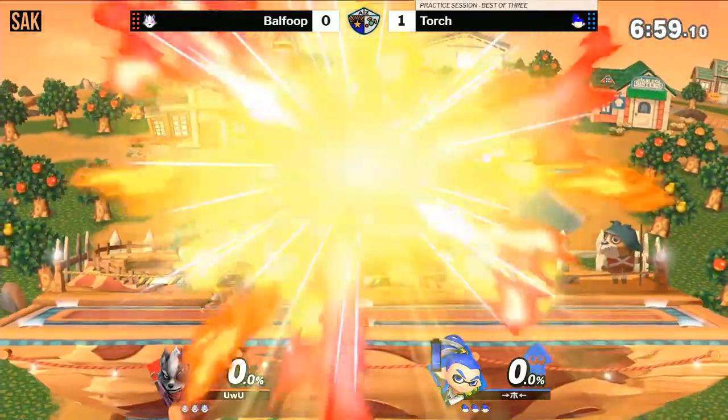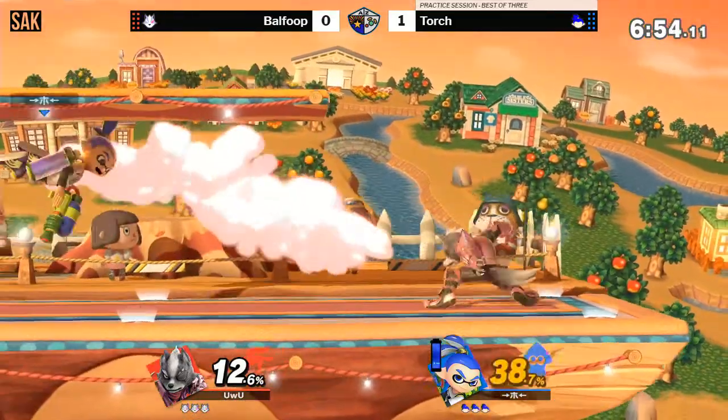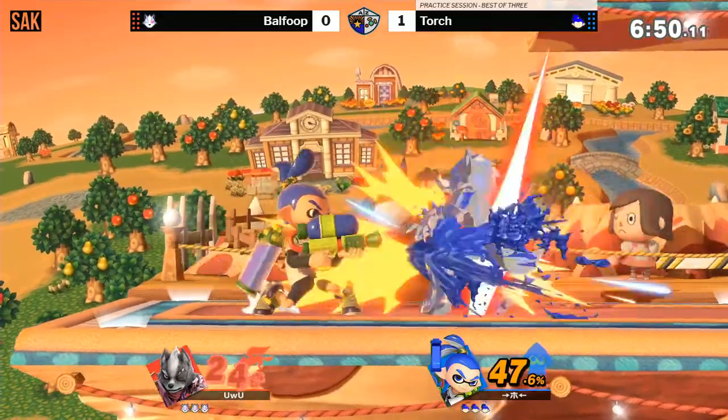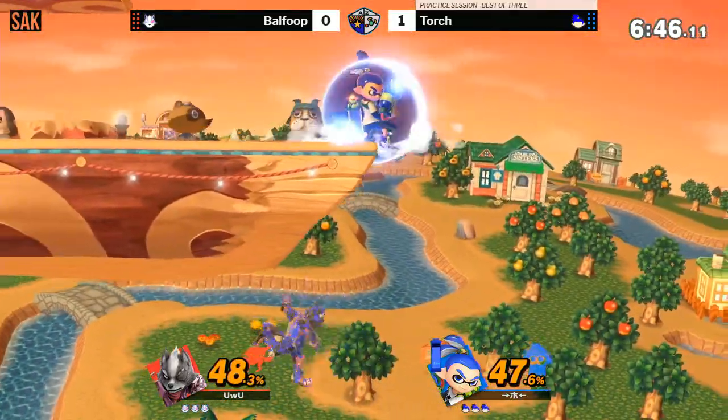Without having to do all or nothing. Because when he went for that, someone was winning right now. Clean conversion on the forward tilt. Maybe he could have already dash grabbed with the jab whiff — that was unfortunate. That's just how Ultimate goes sometimes.